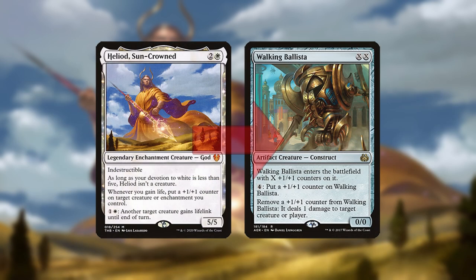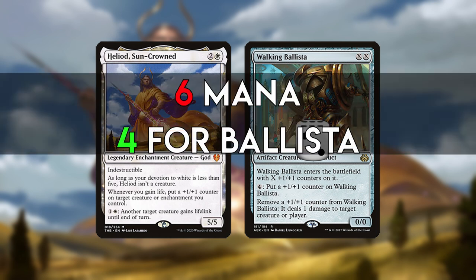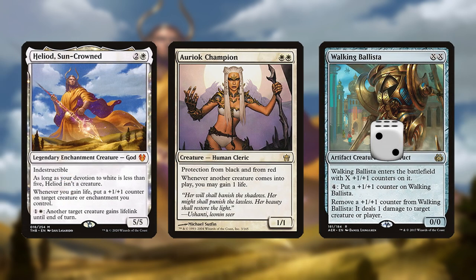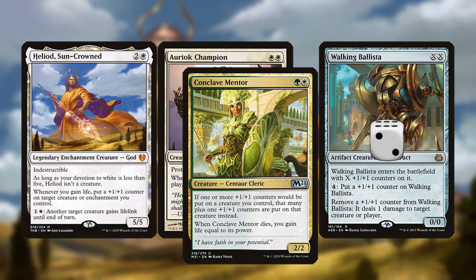Second, Heliod can target Walking Ballista with its lifelink ability. Then, as long as Ballista has at least 2 counters on it, you can ping your opponent, dealing 1 and gaining 1, triggering Heliod to put the second counter back on Ballista and repeating for infinite damage. With a Heliod already in play, this line requires 6 mana since you need 4 for Ballista and 2 for Heliod's activation, although Oriok Champion or Conclave Mentor can compensate for 2 of that mana.